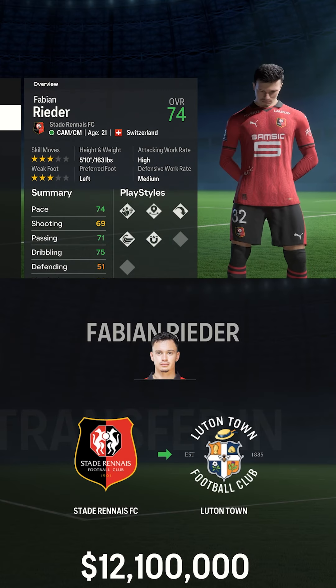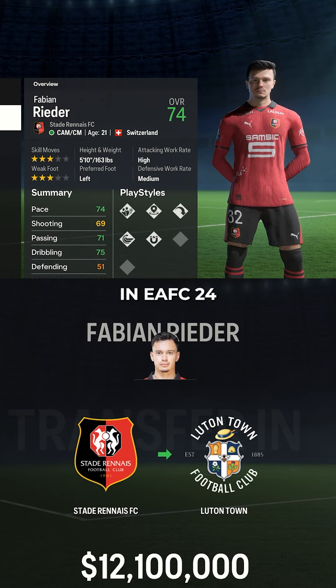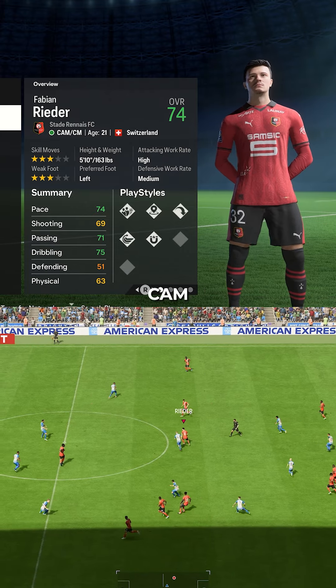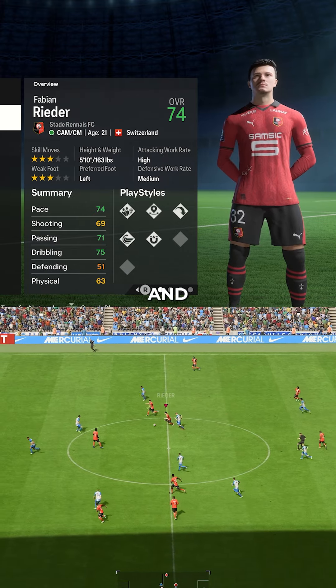You must buy this 82 potential center attack he made with 5 playstyles in EFC 24 career mode. Fabian Reeder is a 5-foot-10, 74 overall center attacking midfielder with 3-star skill moves and weak foot, and high/medium work rates.